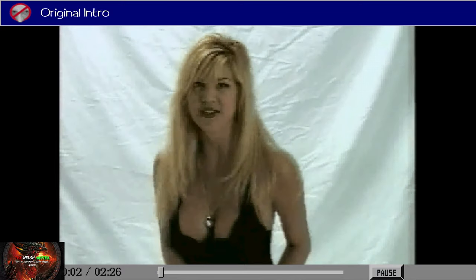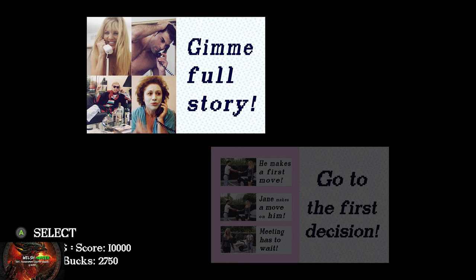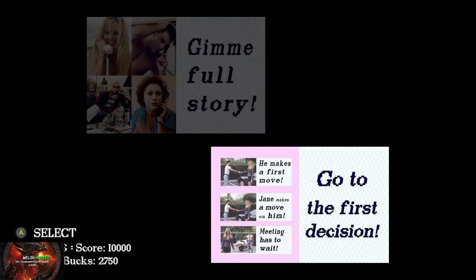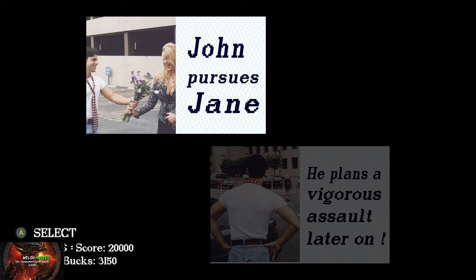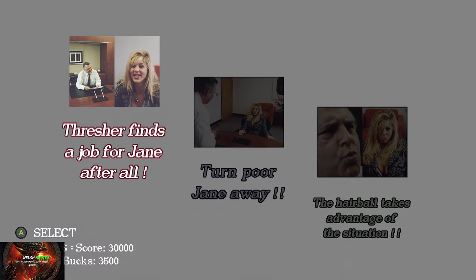Now we'll have the ability to skip through scenes, so we're going to play through the game again — this will only take a minute to nip through. Press the right trigger to get to the next scene, then choose the same ones as last time. Go to the first decision and choose 'he makes the first move,' right trigger again and then 'John pursues Jane,' right trigger again a couple of times.